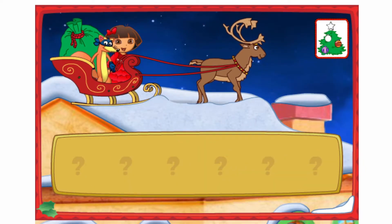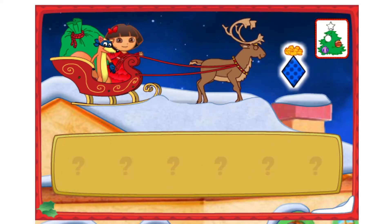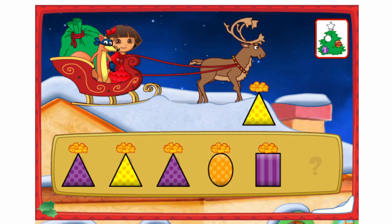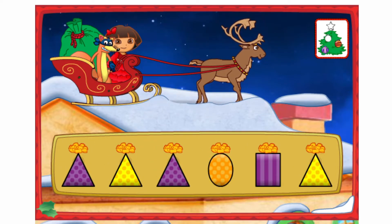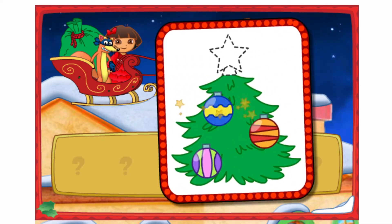Let's help Swiper deliver the presents. Listen to Swiper's clues and then click on a present. Now which present do we need to deliver, Swiper? Look for a present that's blue, shaped like a diamond, with polka dots on it. That's the present I need. Okay Swiper, which present is next? Look for a present that's purple, shaped like a triangle, with polka dots on it. That's the one. Look, Dora, we got all four ornaments! Let's go back and find Santa.